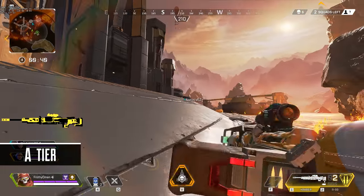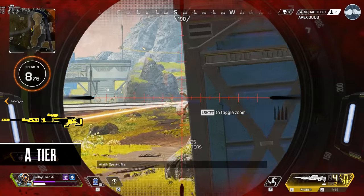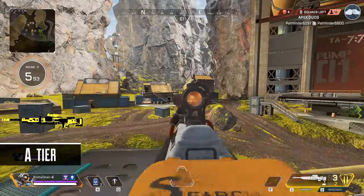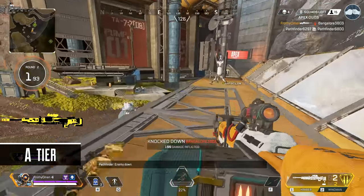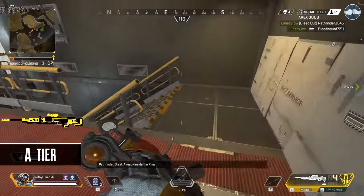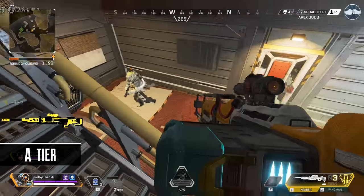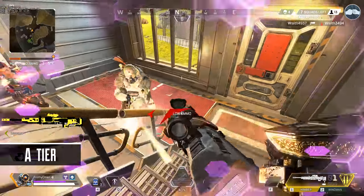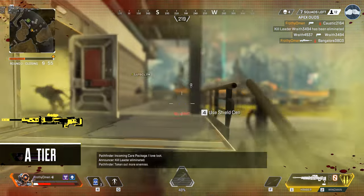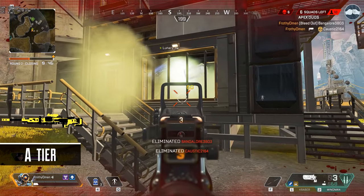Finally for sniper rifles we have the Kraber, and just like all three of our care package weapons, there's not a whole lot to say here. These are weapons that are inherently overpowered and designed to be some of the strongest guns in the game from a pure power perspective, but they're balanced by being a care package drop. So it's intended to be this way — it's not going to be S-tier overpowered because it's designed to just be really strong. I don't think anyone is complaining that the Kraber is too good; in fact some people might complain it's not good enough, because if you shoot at a Gibraltar with purple armor and purple helmet, you can't kill them in one shot. 150 damage-ish body shots depending on the opponent type is incredibly good. Take this gun, pair it with a R99, Wingman, Peacekeeper, Prowler, or equivalent, and you're going to do great. Excellent gun, great for all stages of the game.